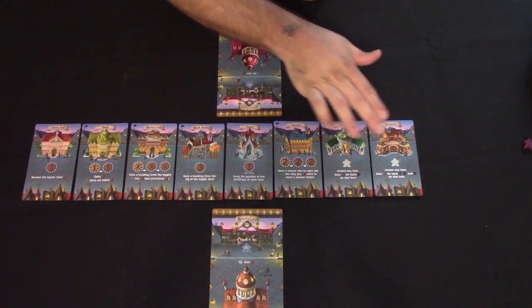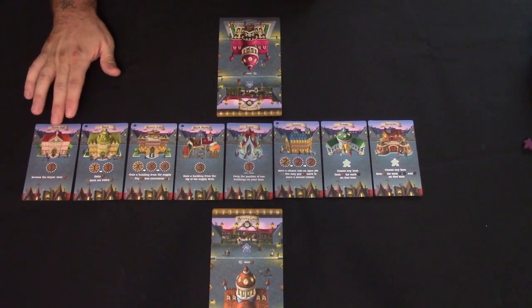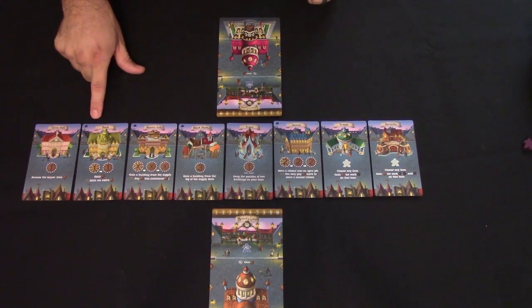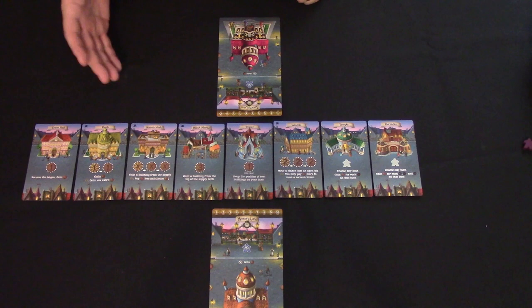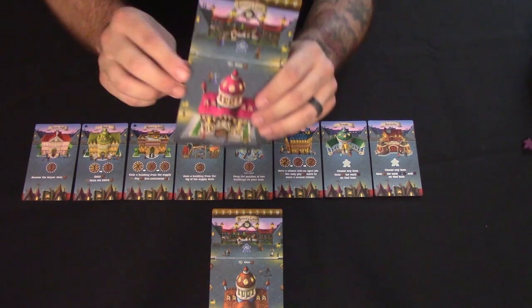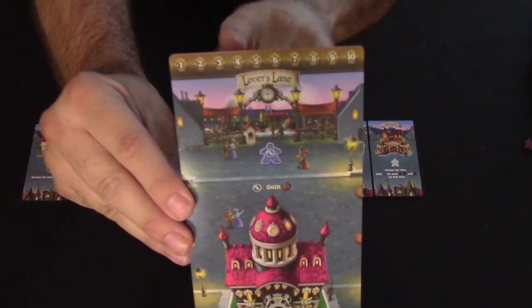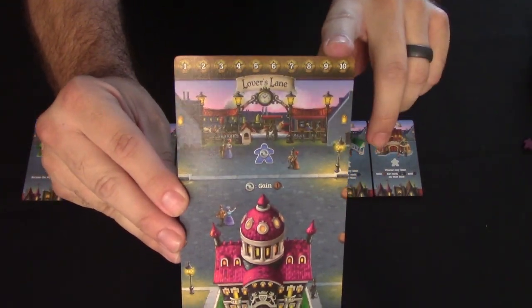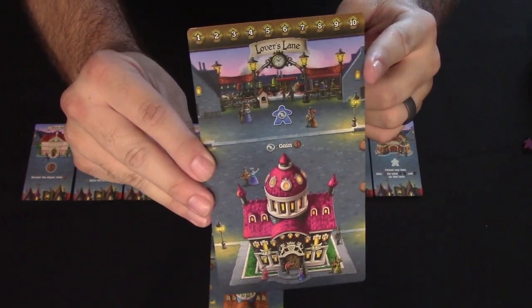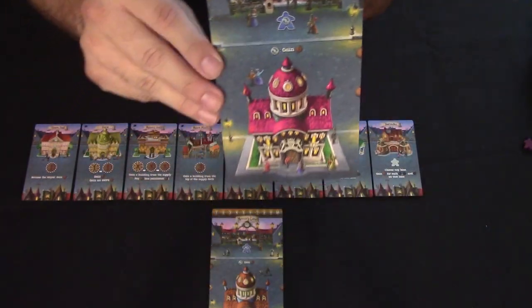To start, lay out the eight main street cards and make sure they're on the correct side for your player count, since some cards have a two-to-three player side and others have a four-to-five player side. Each player then takes one of the player boards, which has a victory point track at the top and two sides of the street.